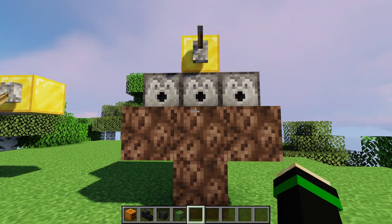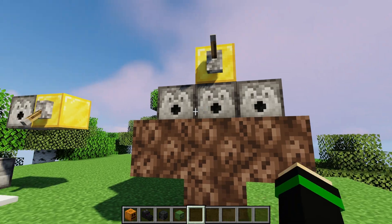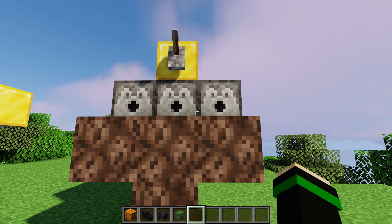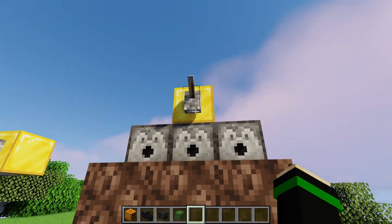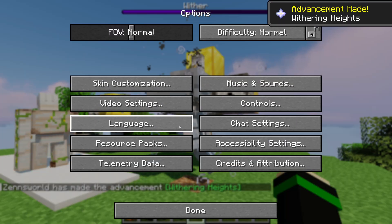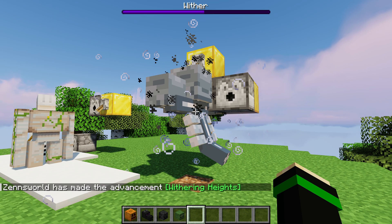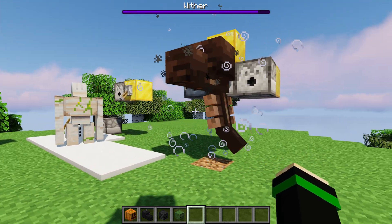You can also make a wither. If you have the skulls in the dispensers in the correct orientation, you can place more than one at the same time and it will still autocomplete, so you don't need to have two placed and then just place the middle one. Note that it will not spawn the wither if you're on peaceful — make sure you're on easy, normal, or hard mode.